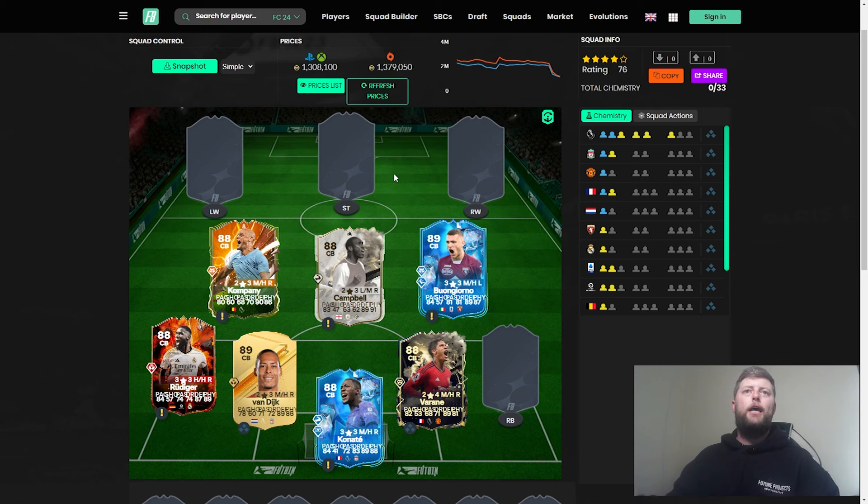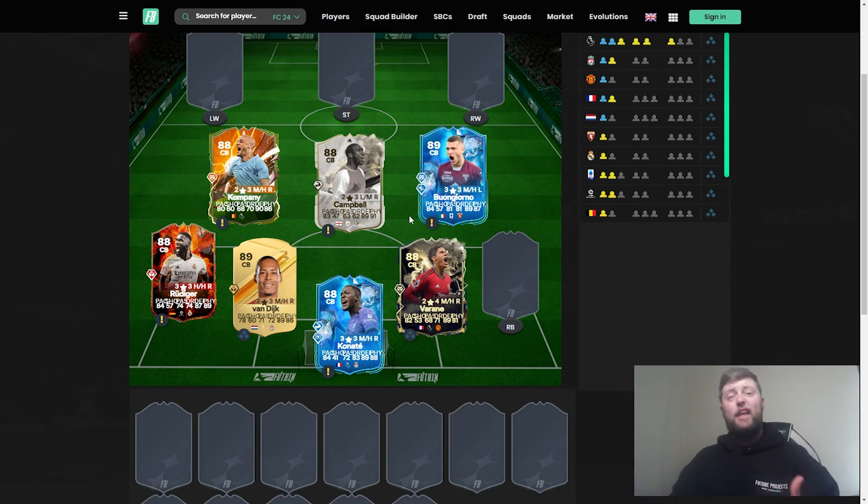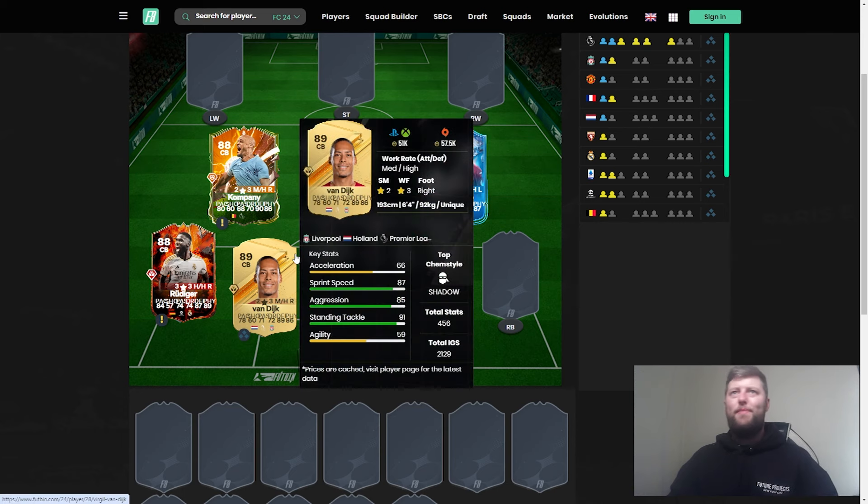Center backs get a bit better in terms of variety. These are the best at the 300k and under price point without adding filler players. Virgil van Dijk doesn't need much explaining — for the past five years he's been one of the best center backs in the game. From the start of this year, the gold version has just gone down in absolute history in FC 24.